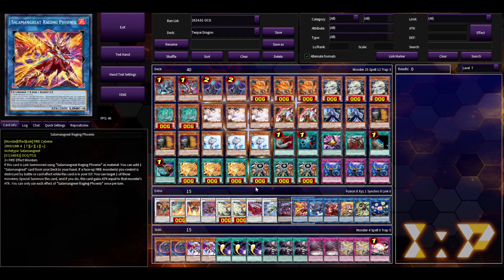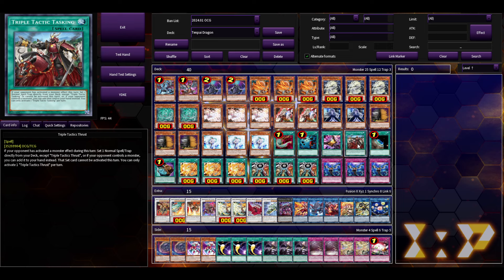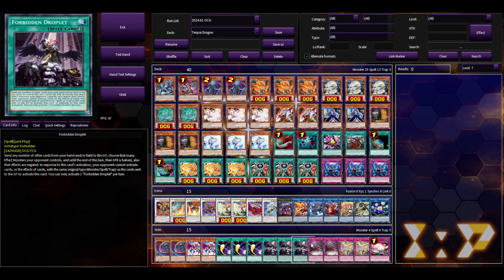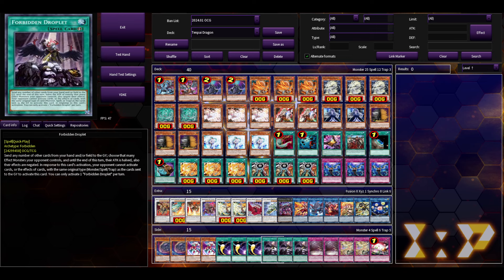For the side deck, Black Gold Lapis is pretty interesting — it's been used as a really good side tech. You can get it off Thrust alongside V Barrier. Droplet and Cosmic Cyclone are really solid, especially against Voiceless and other decks. Snake Eyes and Fire King are still dominating, but we'll find out if the banlist hits them — it's coming soon.